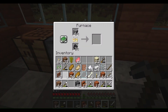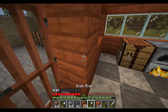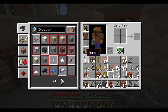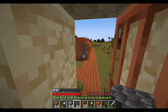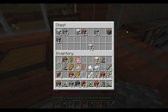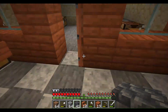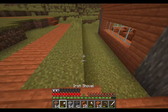Let me smelt some stone — maybe like two stacks. I could put cobbled deepslate on the corners, something like how I used acacia logs on my restaurant. Let me mark out the shop location first.